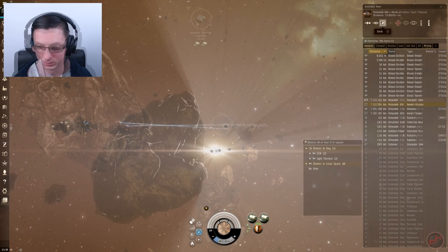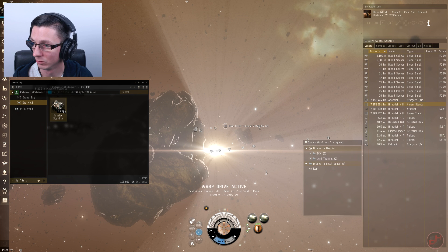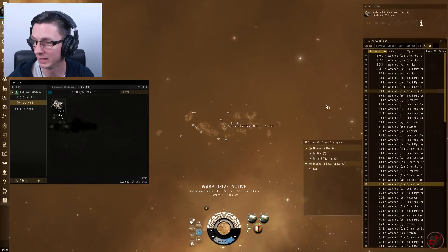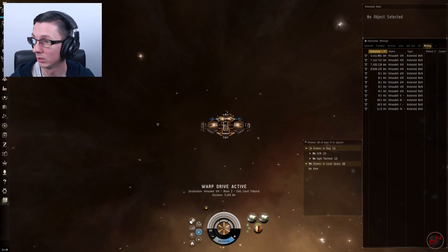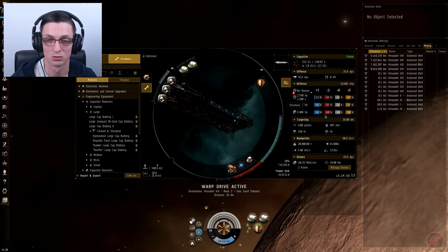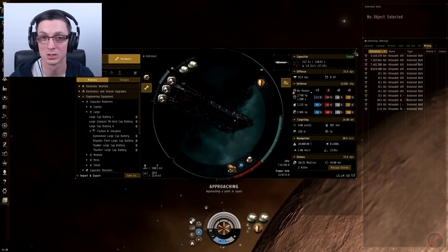That's the hour up in the Retriever. I've just managed to fill one ore hold in the hour plus one extra cycle of the strip miners to get another 8,000 Massive Scordite — perfect timing as I've run out. If you're going to do this AFK — browsing the internet or having dinner — the Retriever is definitely the way to go, as it has the biggest ore hold. You could take off the two low slots, put on two more mining laser upgrades, and easily leave it running for an hour.